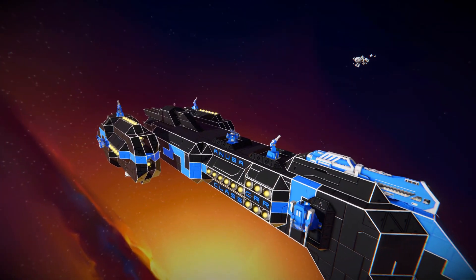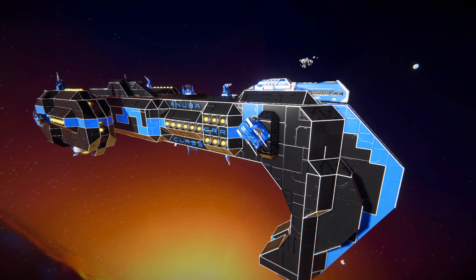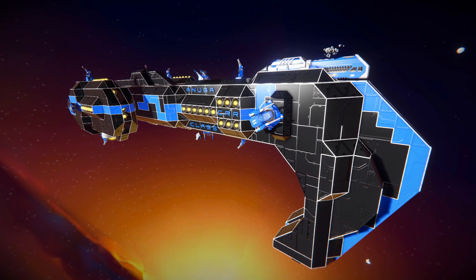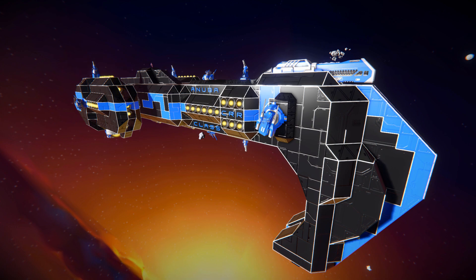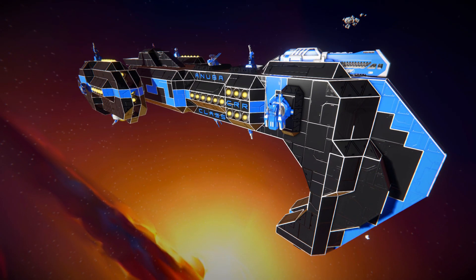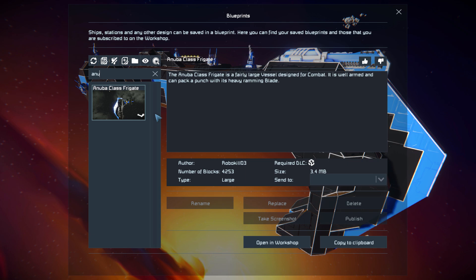This is a giant ship with a lovely ramming blade at the front that should deal a nice lot of damage to whatever it hits. I've got the perfect target all ready and set up for the end of the video. Pressing F10 and finding it in the spawn menu, the Anuba class frigate is 4,253 large blocks using the Sparks of the Future DLC packs.